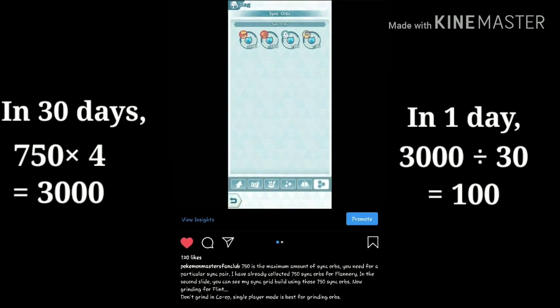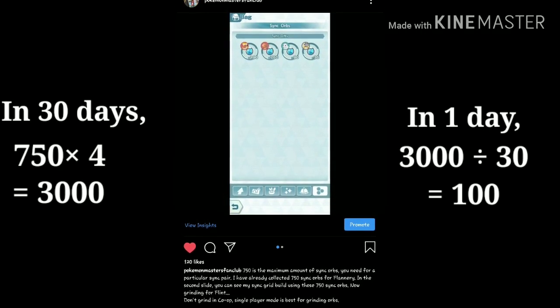Now 3000 divided by 30 equals 100 sink orbs in one day. In this method, we'll collect these 100 sink orbs in the fastest way possible in a day.